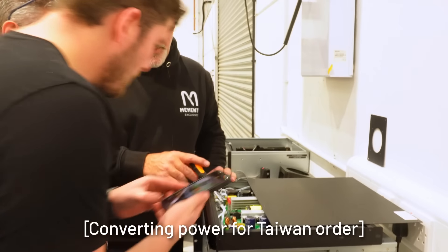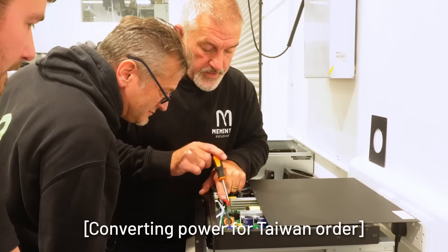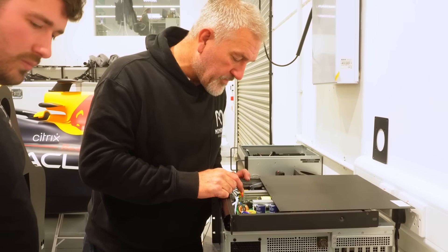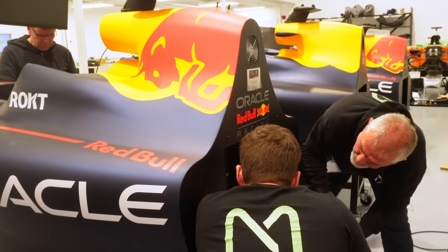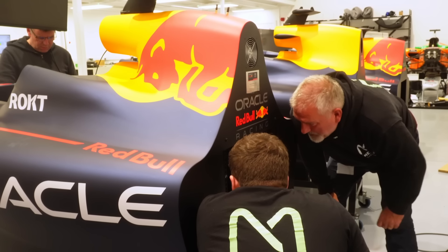This switch changes it from 240 volts to 110 volts, and it tells you right on there: p3 to p5 at 230V, p4 to p5 at 120V. We like to keep the PC and the amp on their own kettle leads because they're probably the biggest power consumers.